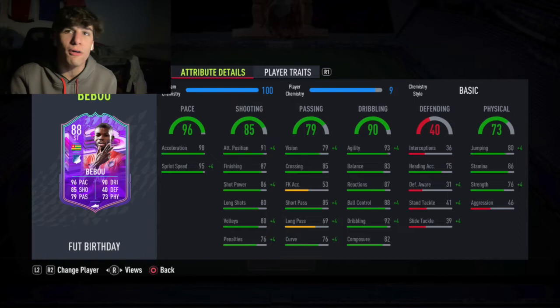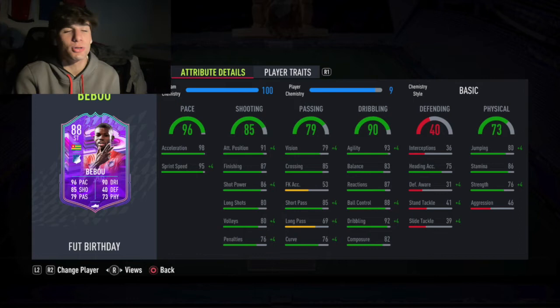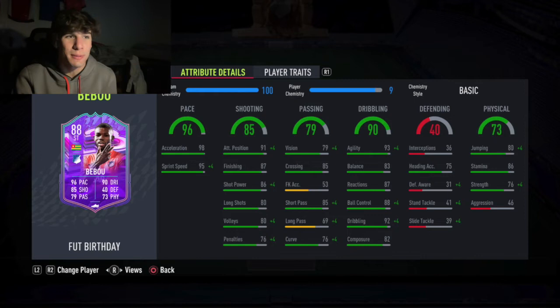My favorite things to do with him were first-time fake shots in the box, heel-to-heels, El Tornado spins, and some croquetas. He was hitting shots really well and scored a couple of long shots too. I honestly didn't look at the stats before using him — I just wanted an unbiased opinion of the card. Shot power is good at 86, which is a very important stat this year, and his heading accuracy makes him an aerial threat as well.